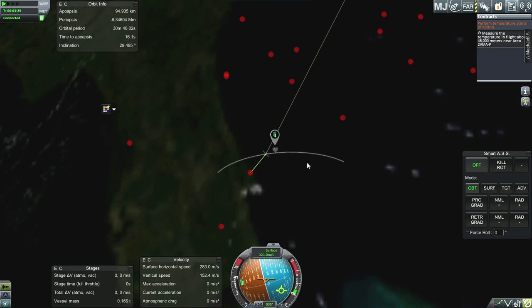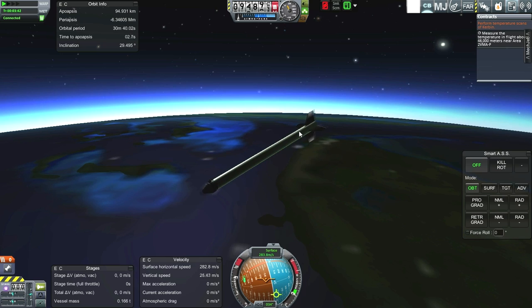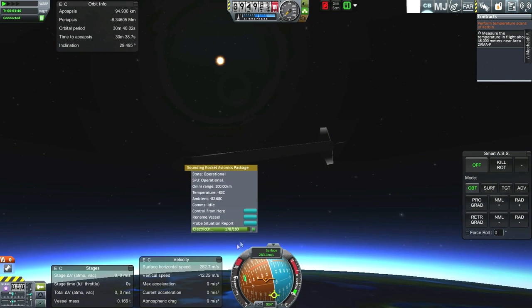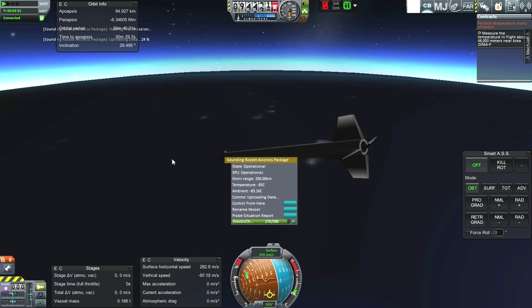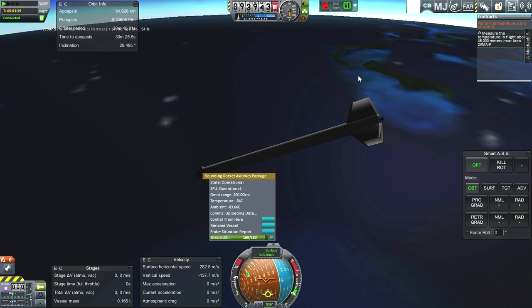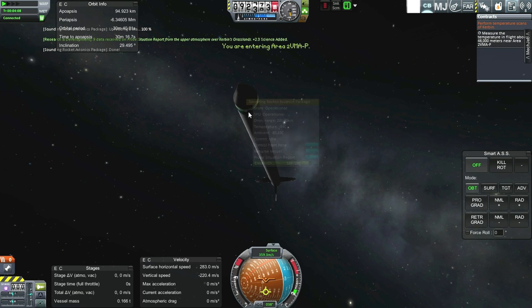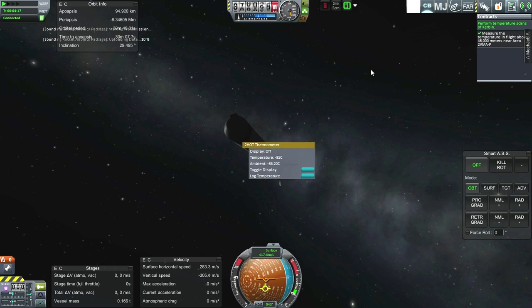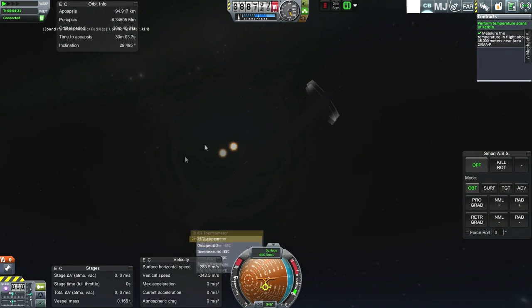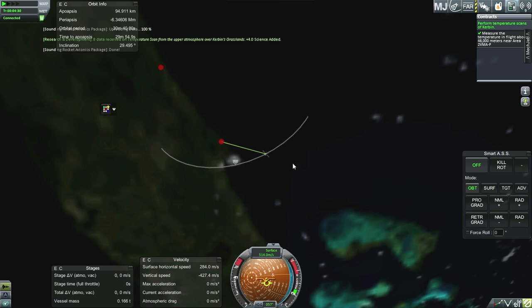Not a bad job altogether, just need to get the right launch azimuth next time. Another one of these will do just fine. With the probe core we haven't done over water — let's see if we can do that. Upper atmosphere over Kerbin's grasslands — biomes are a little bit funny right now. As long as I get some science it's fine. Log temperature — yay! That's additional science, I'll transmit that too. Mission fulfilled. We managed that contract. Pretty darn good.